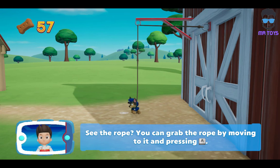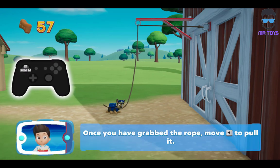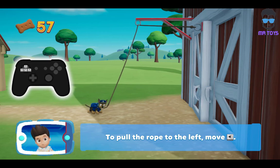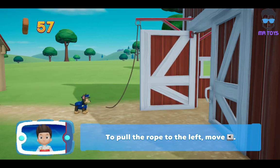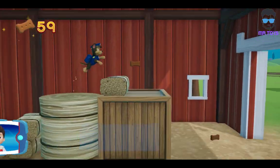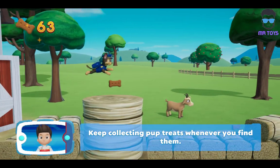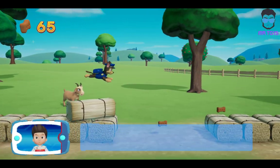See the rope? Once you have grabbed the rope, move to the left to pull it. To pull the rope to the left, move the left stick. Go quickly — you have to get through the path before it closes. Keep collecting pup treats whenever you find them.